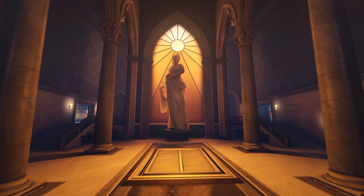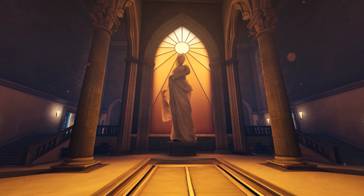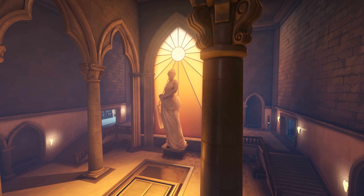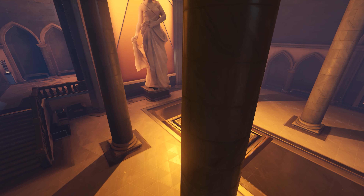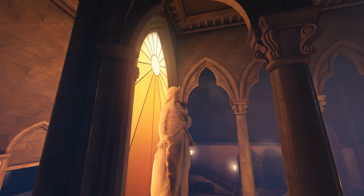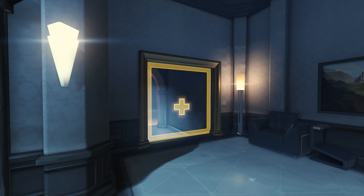Moving back above ground into the final stretch of the payload's journey, we enter yet another giant, very intimidating room. At the back we see a beautiful stained glass window featuring either a rising or setting sun, which illuminates a statue of the Greek goddess Hera. This statue actually has significant story ties — it's identical to the statue of Hera present on the Ilios map, tying into the fact that Talon is stealing various artifacts and ancient artwork to showcase in their private collections. The unnecessarily high ceiling, the statue gazing down upon anyone who enters, and the darkness illuminated only by the single stained glass window create such a cool, ominous vibe.